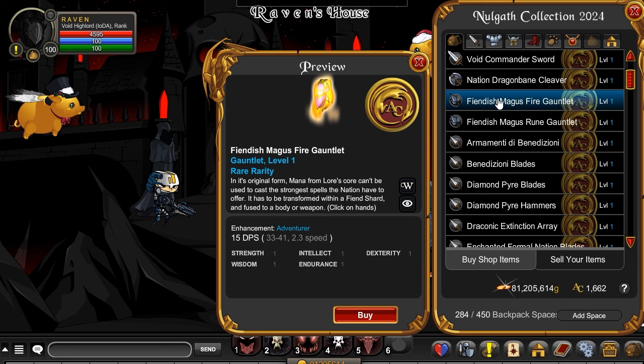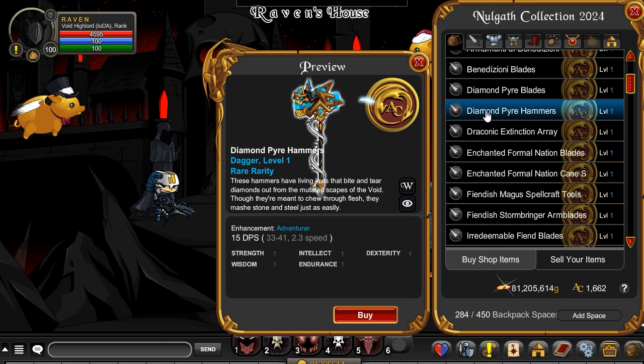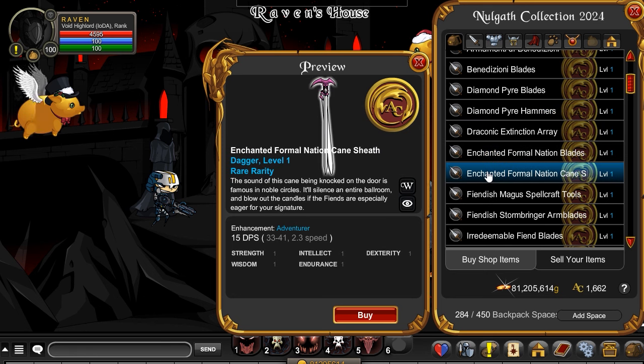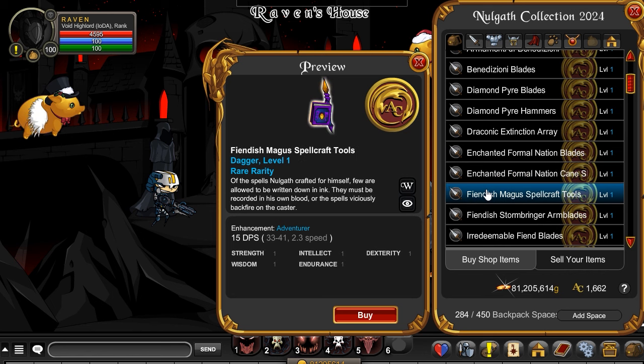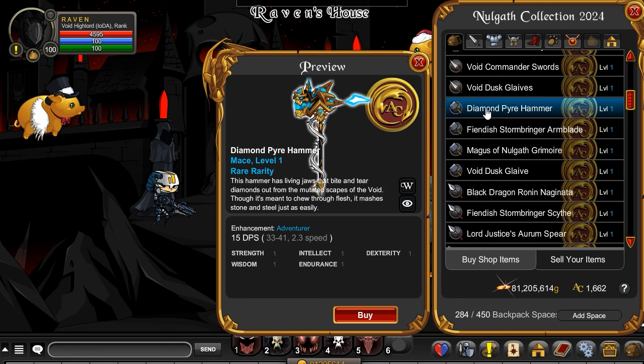It's very nice. I believe the Magia stuff was also new, but I'm not 100% sure. Diamond Pyre Hammers look epic — the dual version of those. We've got the Enchanted Sheath right there, the Spellcraft Tools, more Silent Void Blade and the Katanas, and the Singular Hammer.